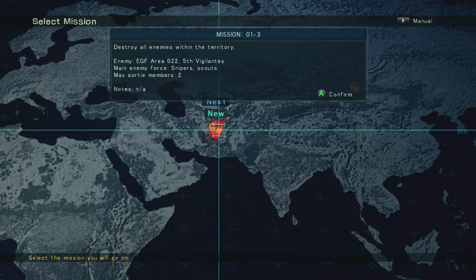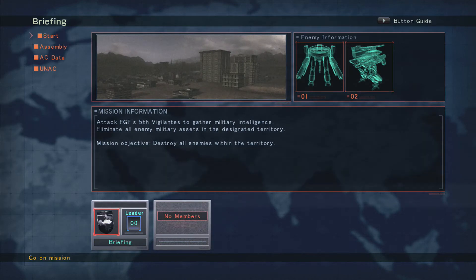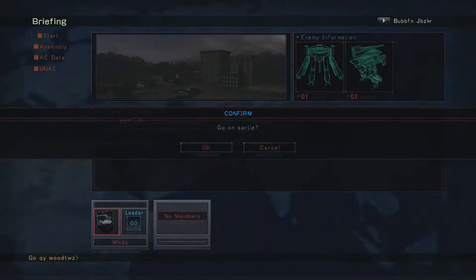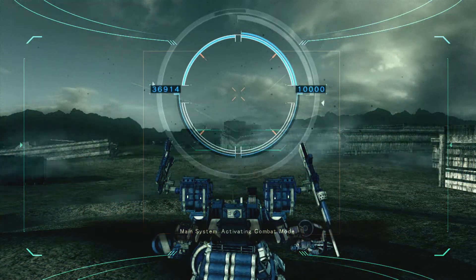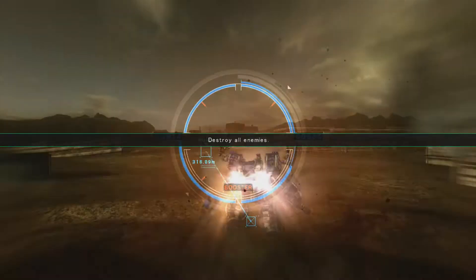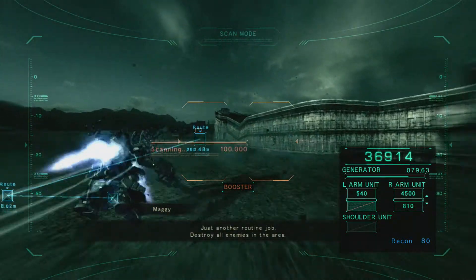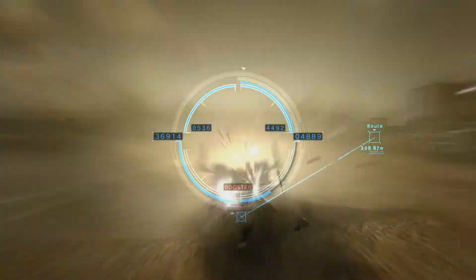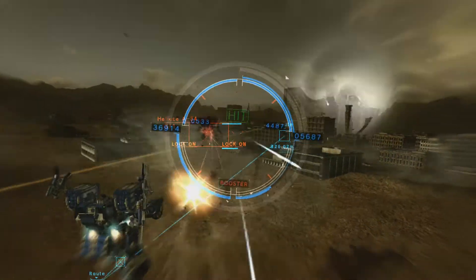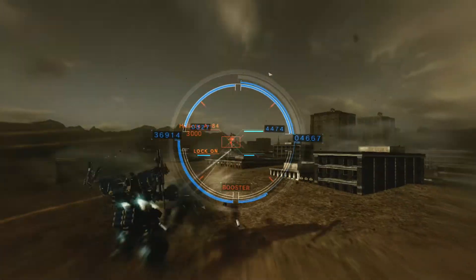Now we're going to mission 1-3 — try and get 1-3 and 1-4 done. This one's pretty easy; I believe it's just a simple destroy mission again. Just another routine jump. We go into scan mode, fly forward and find out where all the enemies are. We've got flying units everywhere and sniper cannons, so try and dive with the sniper cannons. We've also increased our optimal range so our weapons are going to reach a little bit farther, which is nice — we can stay a little farther away from the enemy.